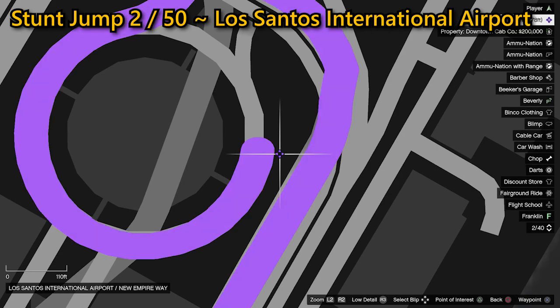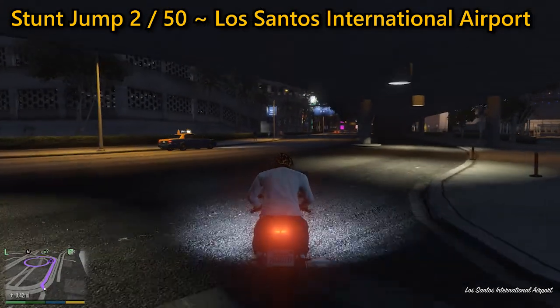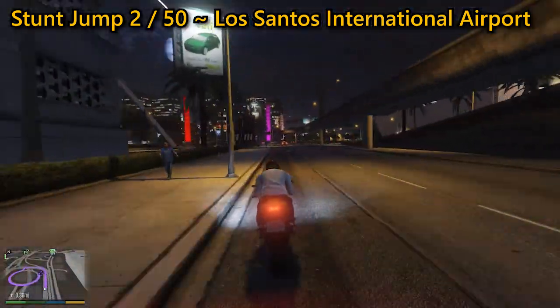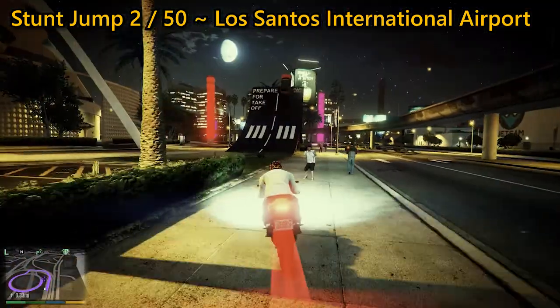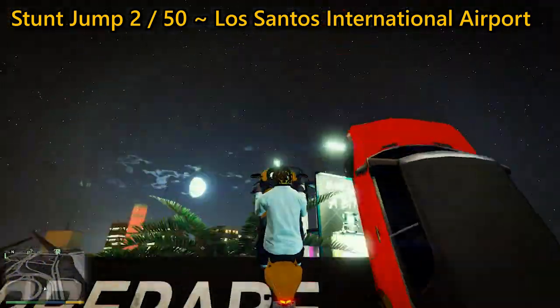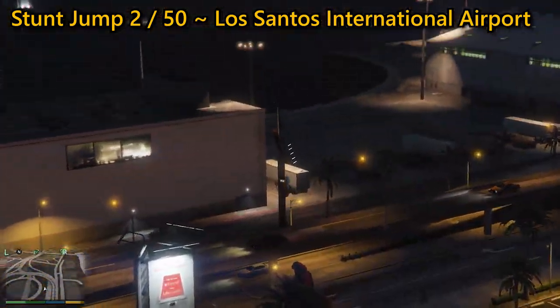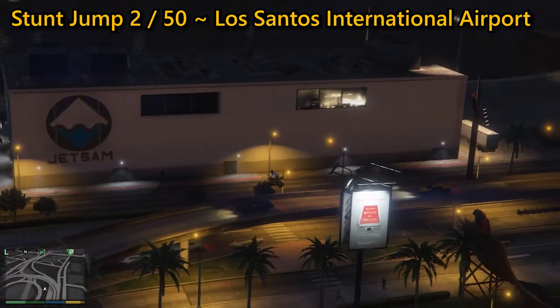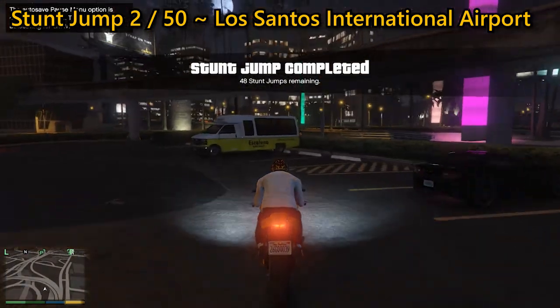The second jump can be a tricky one to get right. You need to get as much speed as you can going into the black ramp, where you need to hit it on the left side, angling yourself forward. You need to be able to land in the car park that will be in front of you successfully. If you die, you'll fail the stunt jump. Land on both wheels without killing yourself — that'll be the second one completed.